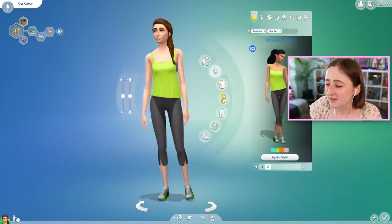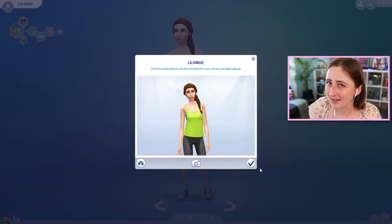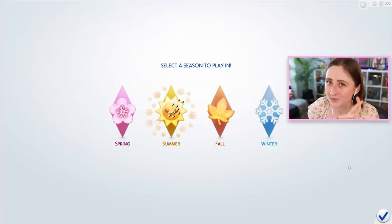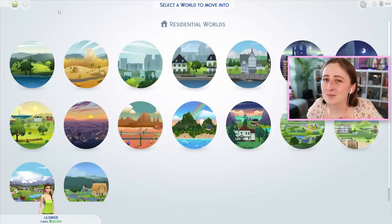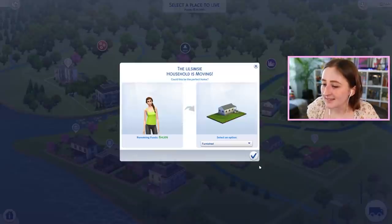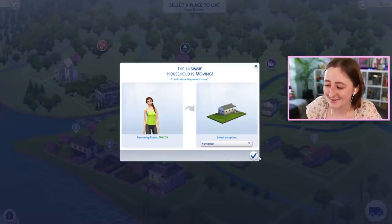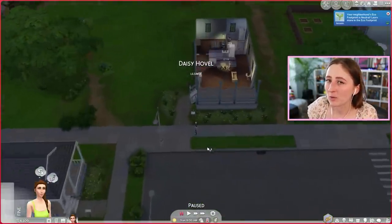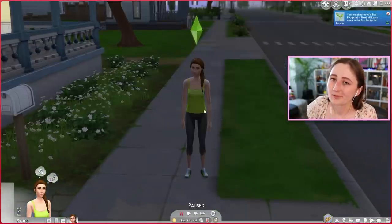I'm really curious if this refresh will add any new CAS assets. We didn't have toddlers when Spa Day came out, so maybe toddlers could get something. I think we're all crossing our fingers for nail polish with this one — that to me feels like the most logical addition. If you're gonna update Spa Day, give me some nails please. It's about time. In my mind, that's the big kicker that would make this pack worthwhile to me.